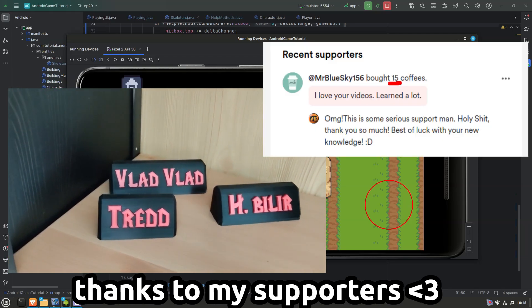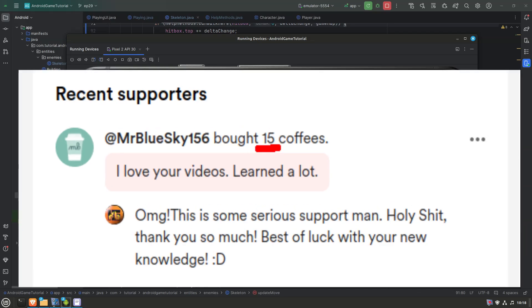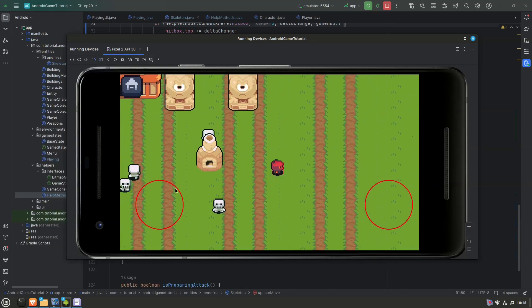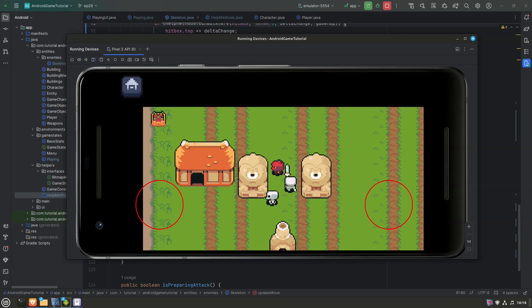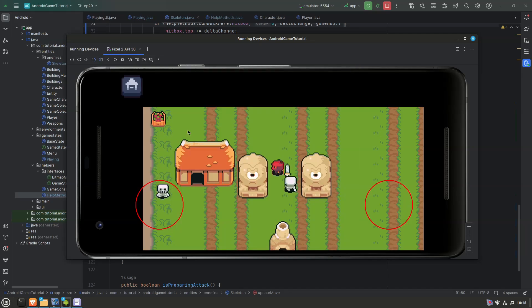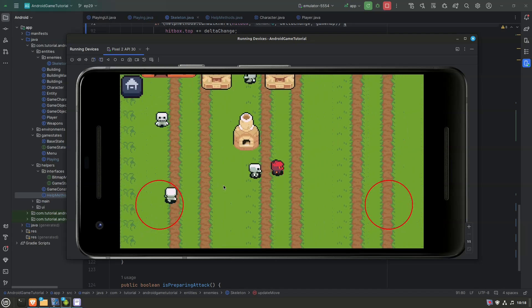Before I end this one, I'd like to give a big shout out to Mr. Blue Sky for donating 15 coffees — yes, 15! That's the biggest single donation ever for this channel, and that's a lot of money to donate to some random YouTuber like myself. Thank you again, that was extremely generous. For the next episode I haven't decided yet, but I'll think of something cool. Until then, take care and have a wonderful day — cheers!